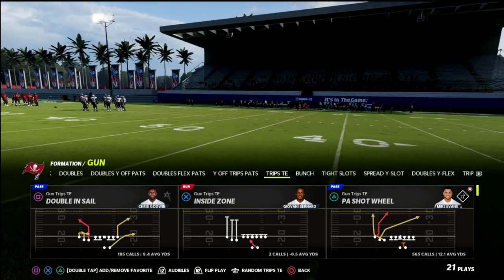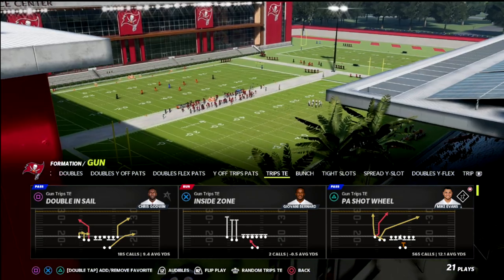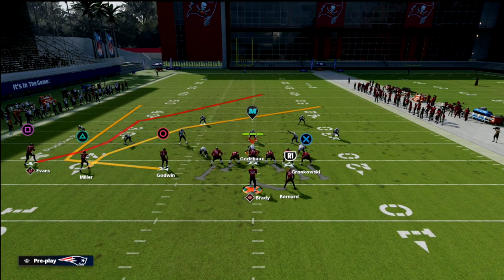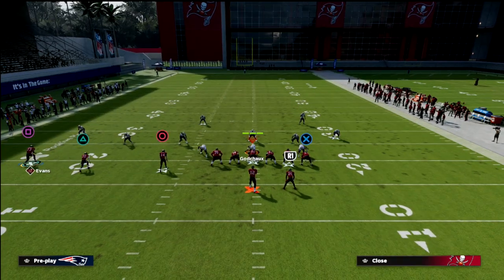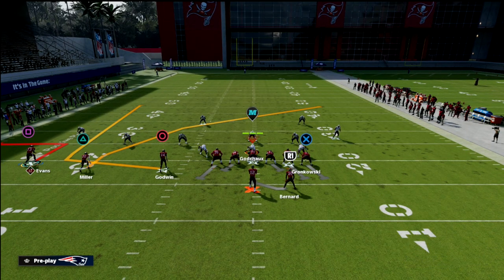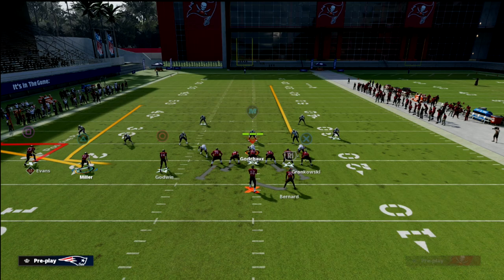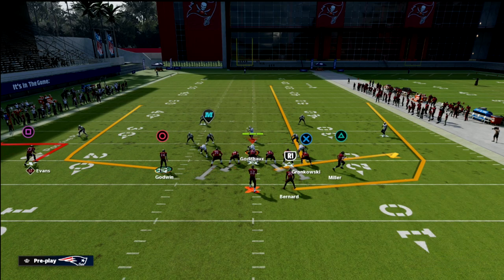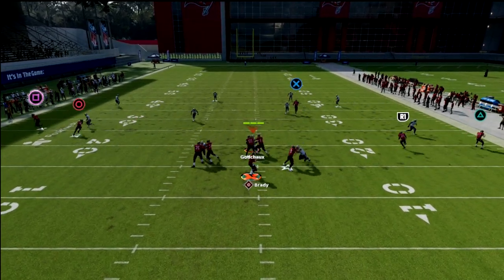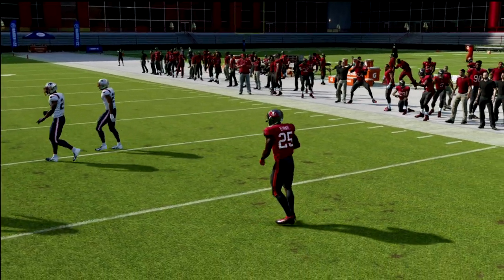Let's take a look at PA Shot Wheel and really leverage the power of the wheel route. We're going to take Mike Evans and put him on a quick out, then take Scotty Miller and put him on a flat. We'll streak our tight end, wheel our running back, and motion Scotty Miller to the right. This streak-flat-wheel concept is one of my favorites because the streak to the tight end does a great job of pulling zones and forcing the user to make a decision.